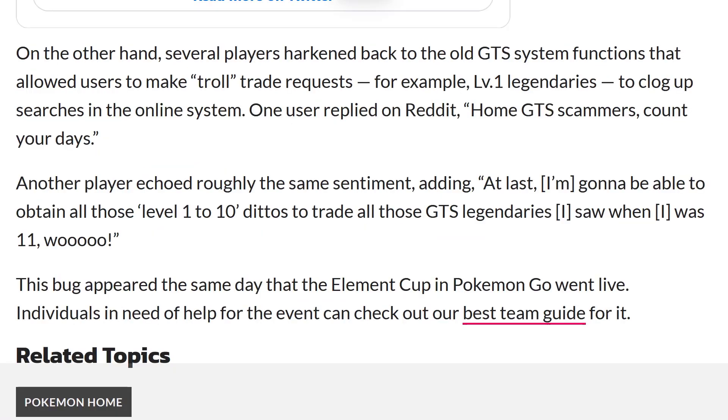On the other hand, several players hearkened back to the old GTS system functions that allowed users to make troll trade requests for level one legendaries to clog up searches. One user replied on Reddit: 'Home GTS scammers, count your days.' Another player added: 'At last, I'm gonna be able to obtain all those level 1 to 10 Dittos to trade all those GTS legendaries I saw when I was 11.'